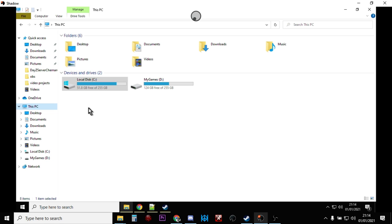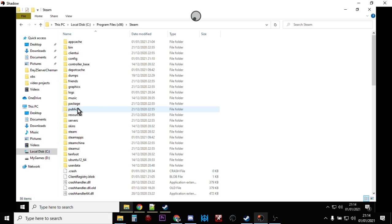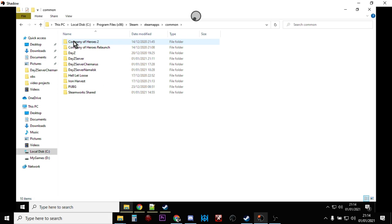Once installed, there'll be a shortcut on your desktop to launch the server, but don't use that — it probably won't work. Instead, open File Explorer. In my case I've installed it on the C drive, so go to Program Files (x86), then Steam, then SteamApps, then Common. That's where your Steam games are — and there you'll see DayZ Server.